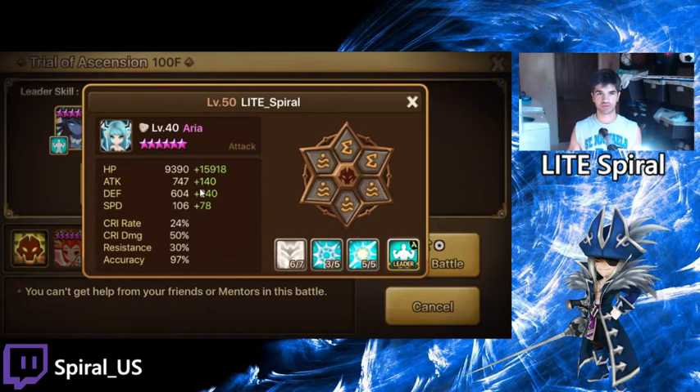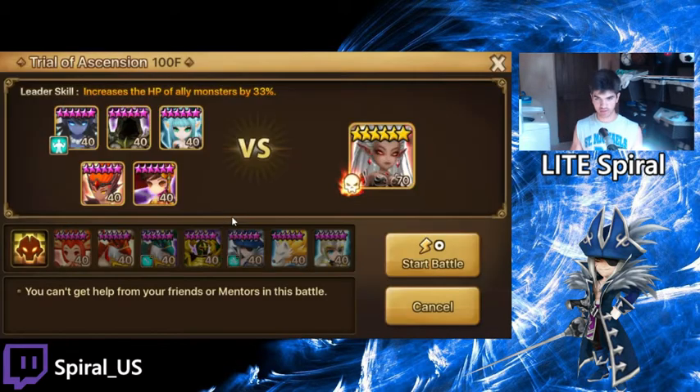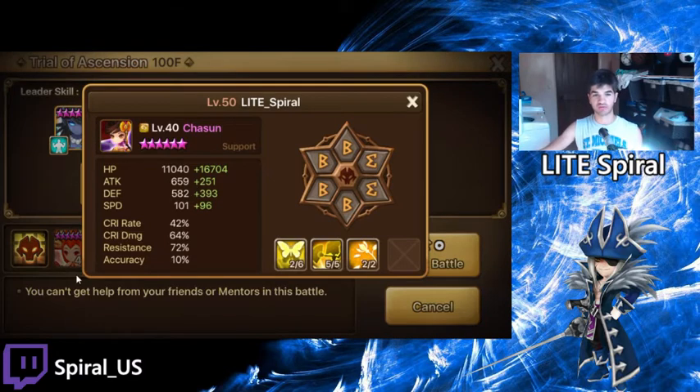My Aria is not runed great, but the max skilled third skill is important. Despair revenge is preferred but I don't have it. Note the accuracy, speed, and how tanky it is. And then we've got Beretta, who's on despair — revenge is preferred though. Not max skilled at all, which you'd want, but it's got max accuracy, it's fast and tanky. And then the last monster, Chasun, does not have accuracy actually, but she's on violent. The heals are maxed and she's fast and tanky.